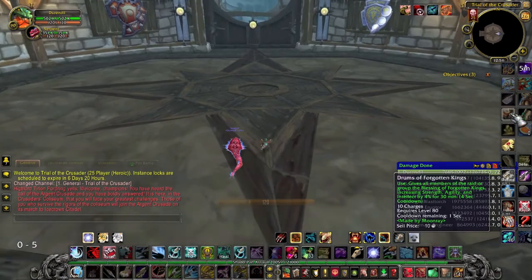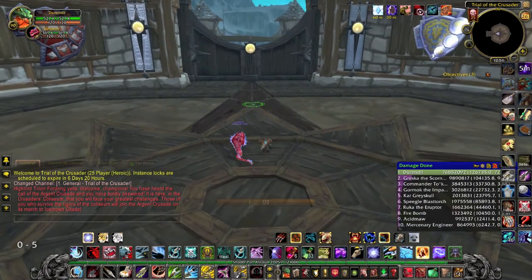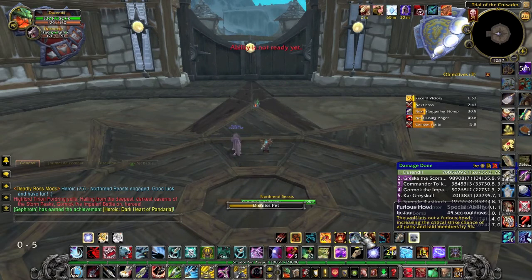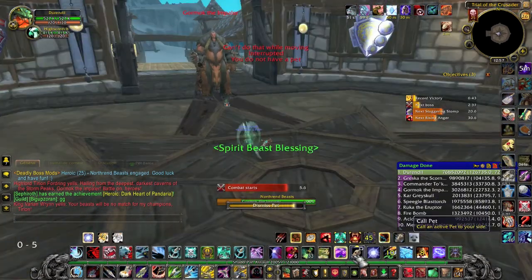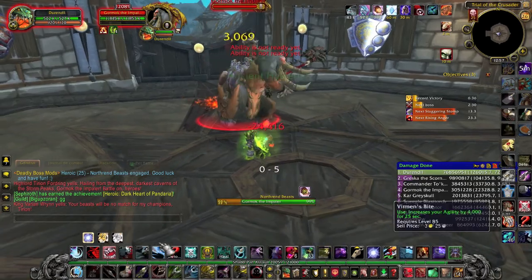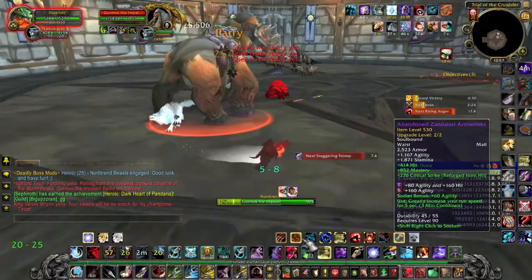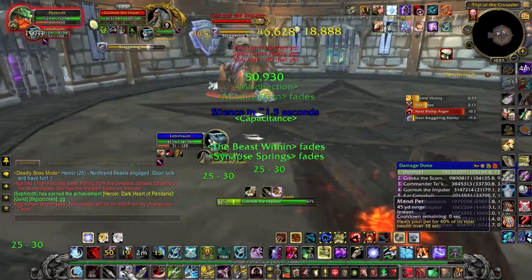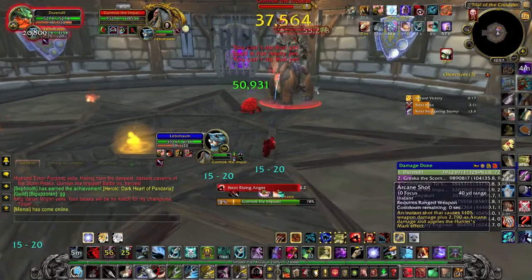The first boss will be Gormok the Impaler. The boss himself will only stack Impale on your pet. What you have to watch out for will be the Kobolds. There will be 4 of them on the boss's back. Each time he throws one, his damage and the damage of the Impaled Debuff will increase, and the Kobold will jump on your head unless another Kobold is already there. The Kobolds will sometimes stun you for 2 seconds, and both the Kobolds on you and on the boss's back will throw firebombs. Staying in those bombs will put a stacking DOT, so try not to stand in them.